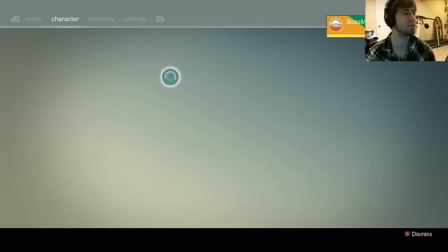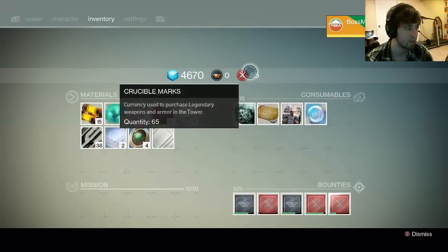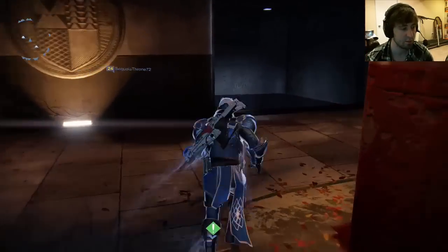I wanted to just show you guys that. I'm gonna show you how it shoots in the game in a second, but in my inventory right here I have 65 crucible marks. So that means we can go get a piece of gear, and that is what we're going to do.